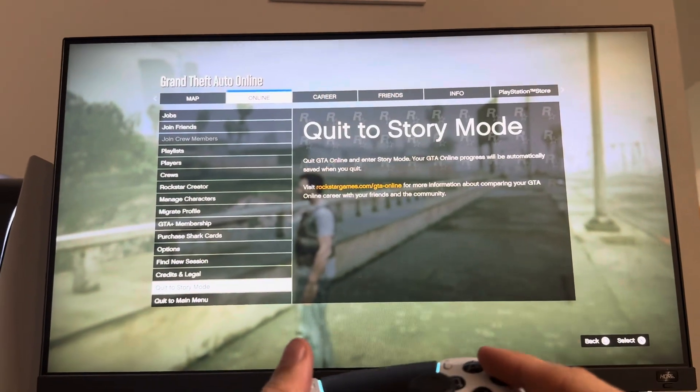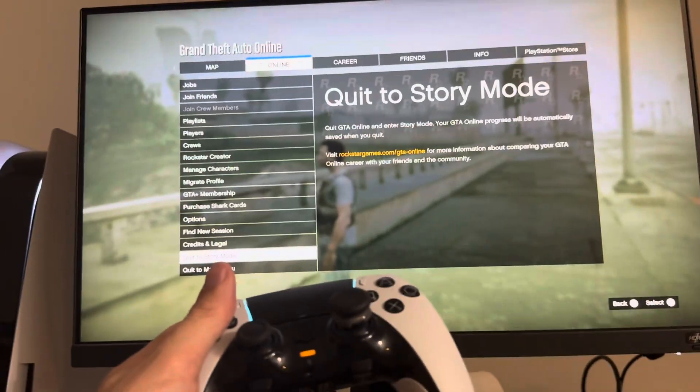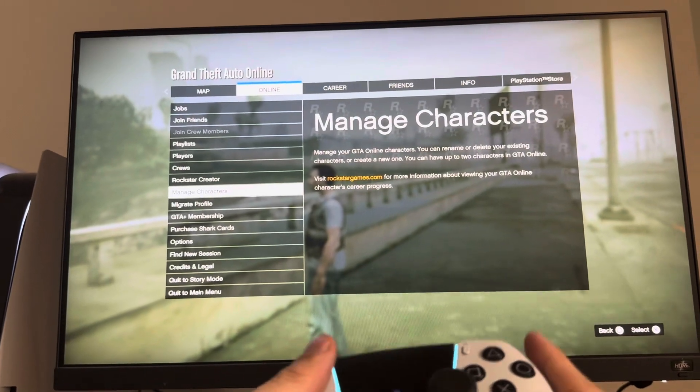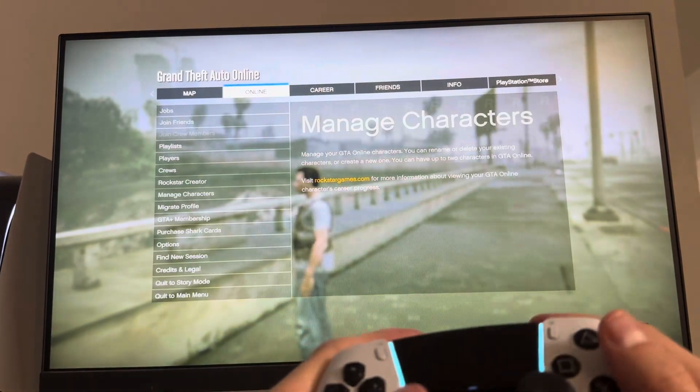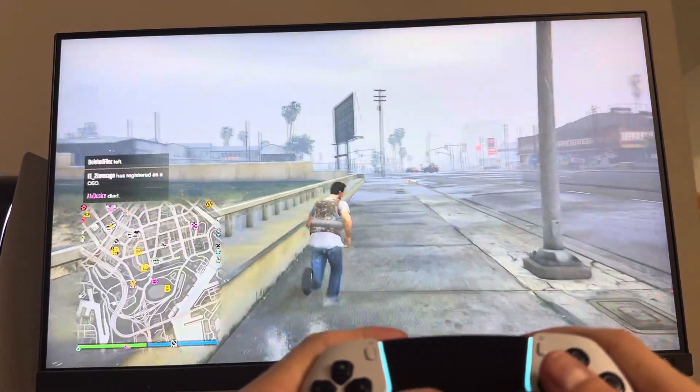If you want to change to one of your other online characters, just go to Manage Creators and you can select or add one to switch between the two characters for your online and play with them like that.